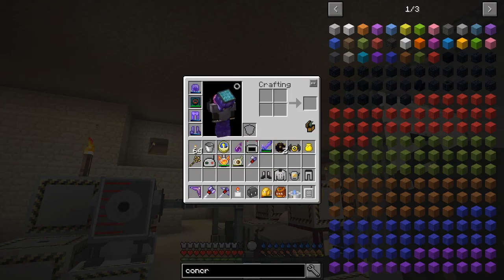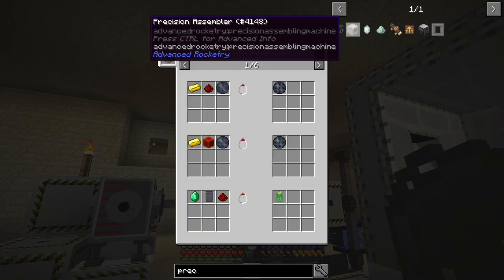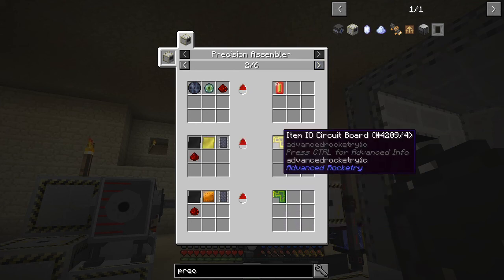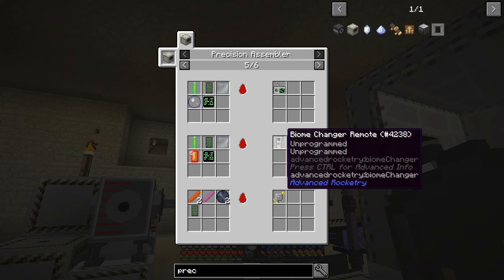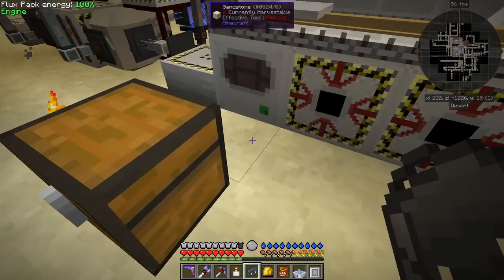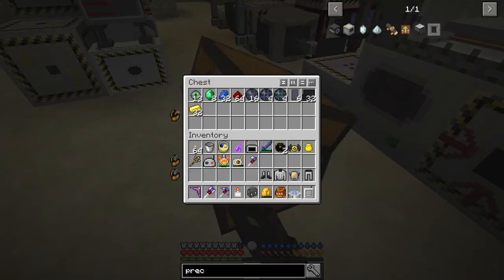Let's have a quick look at the precision assembler here. If you right click it you can see what you can make. One of the things you can make are these circuits: IO board, circuit IO, item IO circuit board, control circuit board, liquid IO circuit board, and others. Now if there's a recipe with more than four ingredients — like the biome changer remote and the atmosphere analyzer — all you need to do is have two input ports on the precision assembler and that's it.